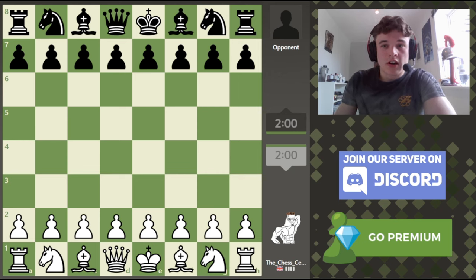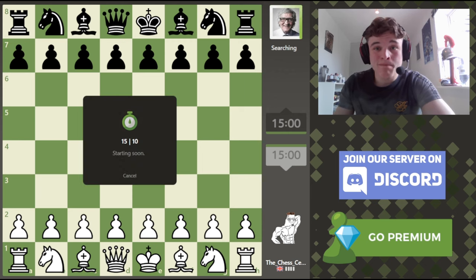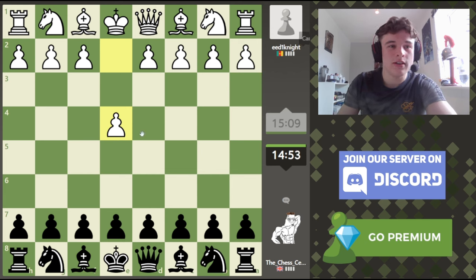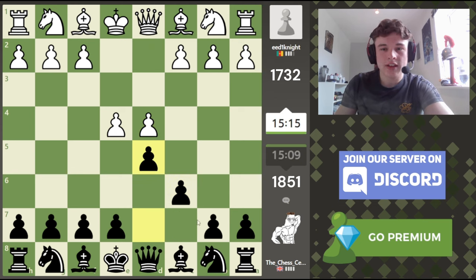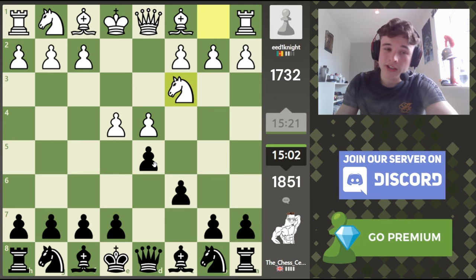2000 ELO is on the horizon for episode 8 of our Rapid Rating Climb series on Chess.com. We are currently sitting at around 1850 ELO after a crazy game in the last episode. We have the Black pieces against an opponent from Cameroon. This guy is a fair bit lower rated, but if we lose we're going to lose 31 ELO, which will be a significant dent in our run.